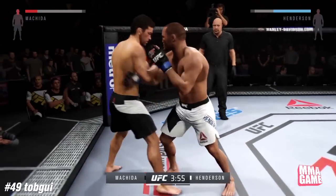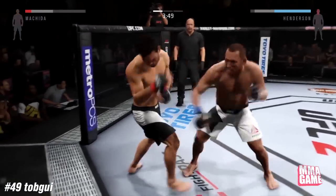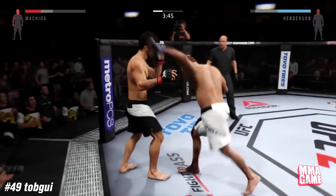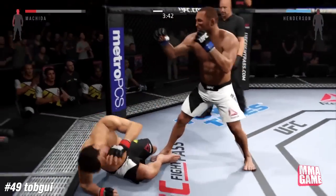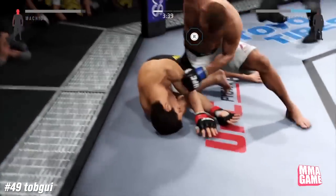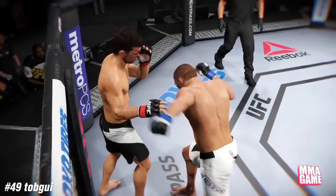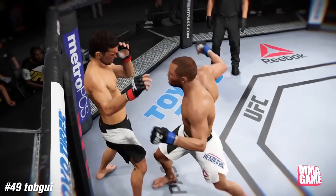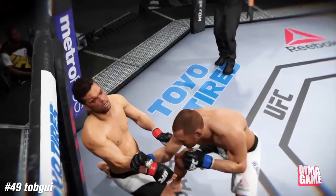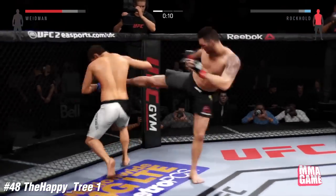Number 49, we got Toe Bugoo II. I don't know who he's got — I think it's Henderson. Big shots from Henderson, and oh my goodness, that right hand might be the hardest right hand I've ever seen in this game. Take another look, up against the fence — straight to the chin, just a brutal animation, and he almost connects with that next one.